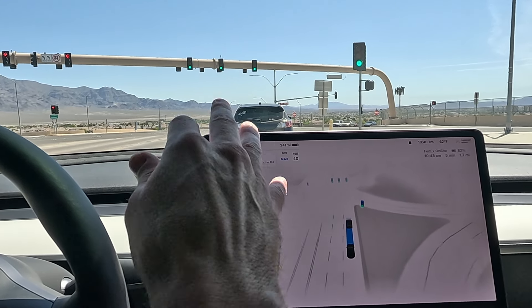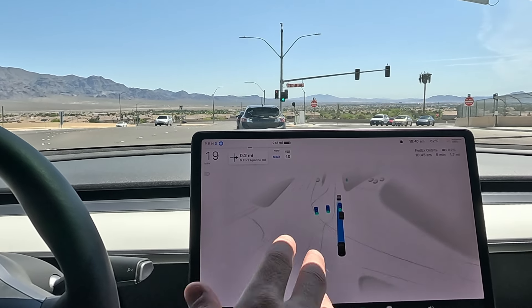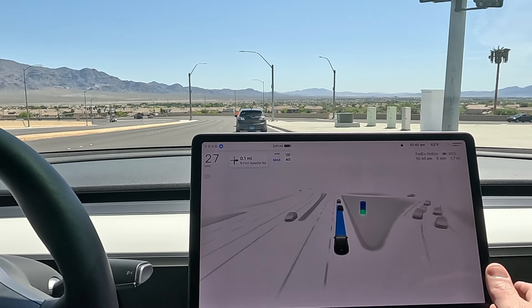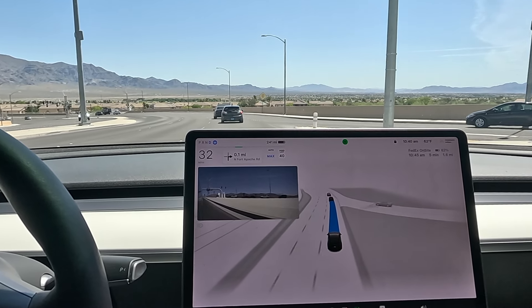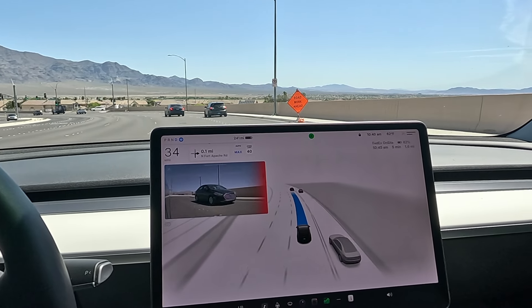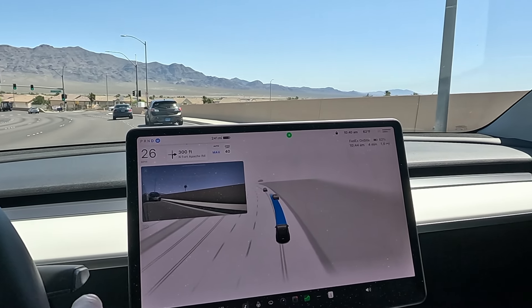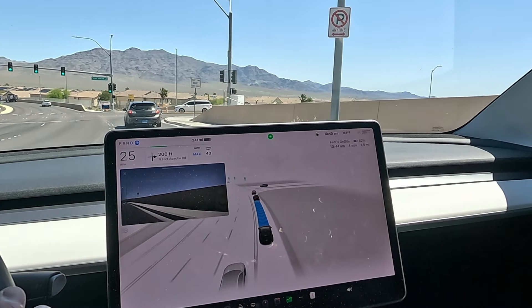I do like this area to test because there is kind of a lot of construction. In the past, FSD didn't do too well navigating this area — kind of hesitant. We'll see today. Still waiting for that new UI. We have a car on the inside lane, looks like they want to get over. They're slowing down, we're merging in. This car is going slow in the turn-only lane. FSD has been doing very great at maneuvering into changed lanes with multiple traffic.